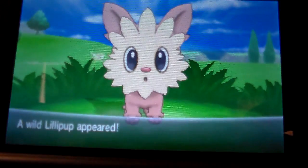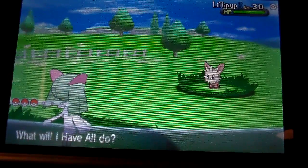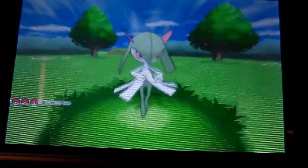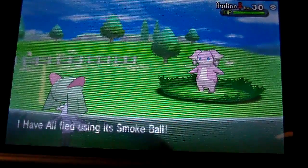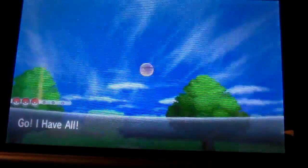Here we are in the Friend Safari — a normal safari — looking for a shiny Eevee. I have my neutral-natured Synchronizer out because Eevee can be so many different things. I'm going to run into an Eevee, then skip ahead — and there's all three of the Pokemon we're encountering.